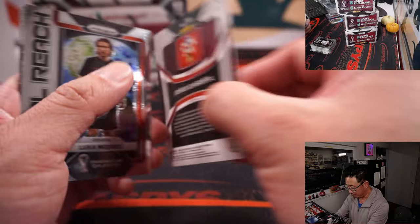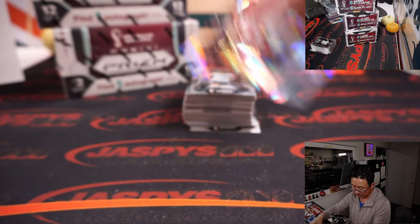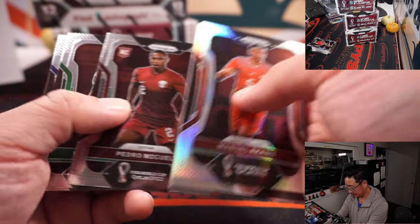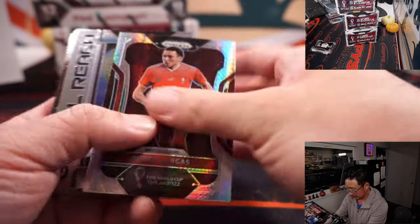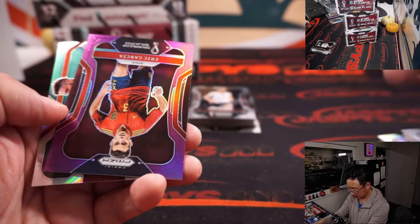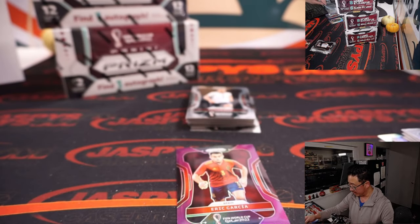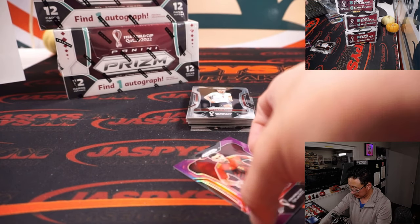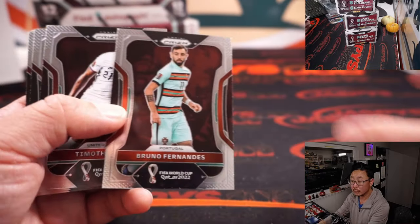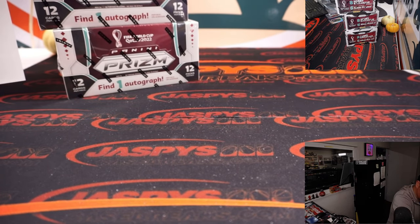We got Josko Gvardiol for Croatia, cracked ice for Grant. Rookie cracked ice. We got Eric Garcia to $1.99 for Spain, that'll be for Ben. And we got another Croatian right here as well. Halfway through this half case break - three boxes in, three boxes to go.